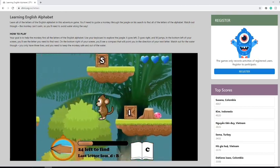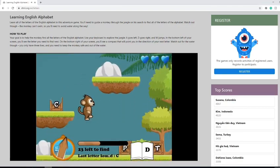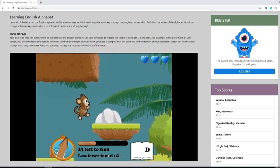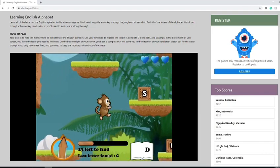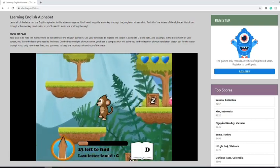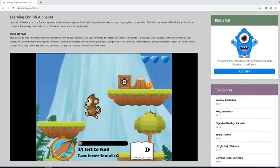Be careful to avoid the water, as the monkey cannot swim. Next is the fourth letter of the alphabet, D. Use your arrow keys to get there — you have to get up and maneuver your monkey around to get to these places.